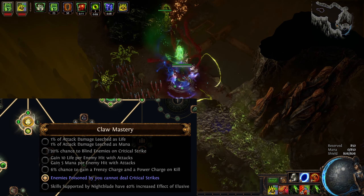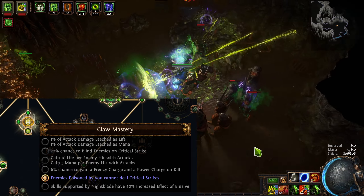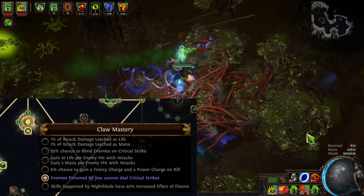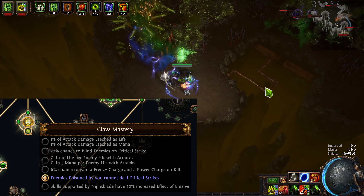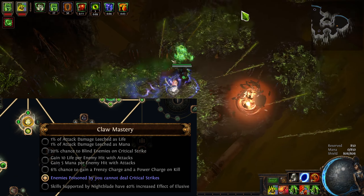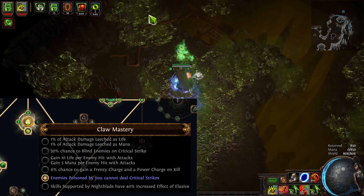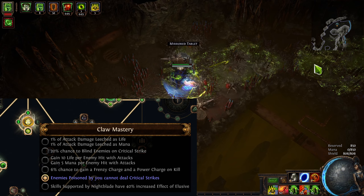One other important mechanical note: the reason I'm taking the claw mastery while using bows is not from some weird way to scale my damage. It's because the mastery 'enemies poisoned by you cannot deal critical strikes' is just really nice as a defensive layer. It would probably be more damage to take something else, but I'm perfectly fine with giving up a little bit of damage to have a lot more defenses.